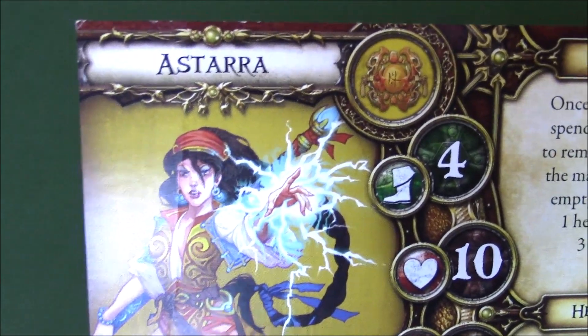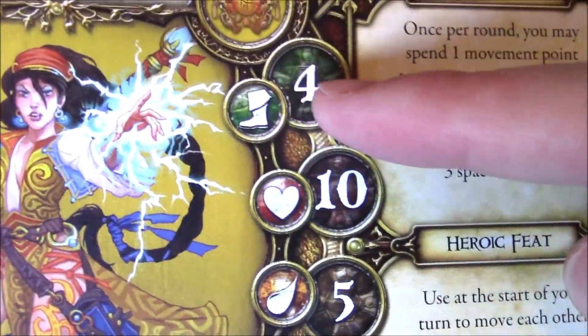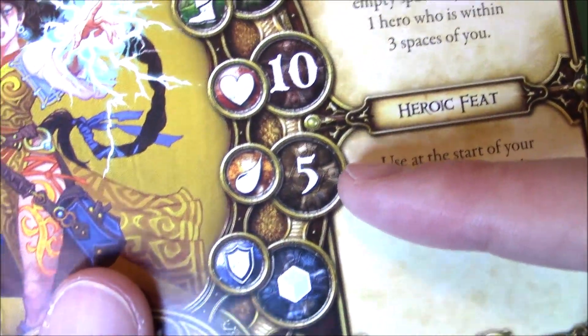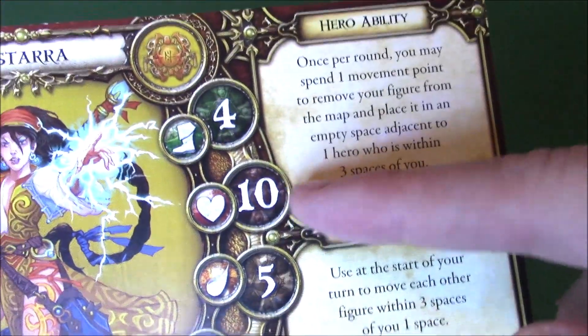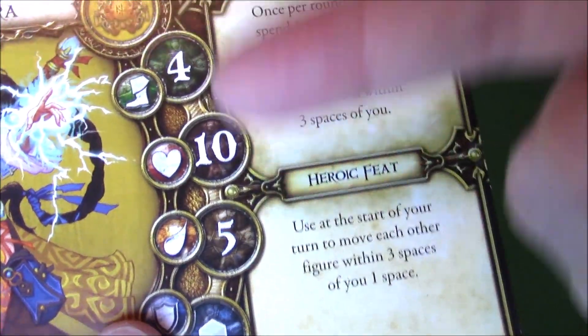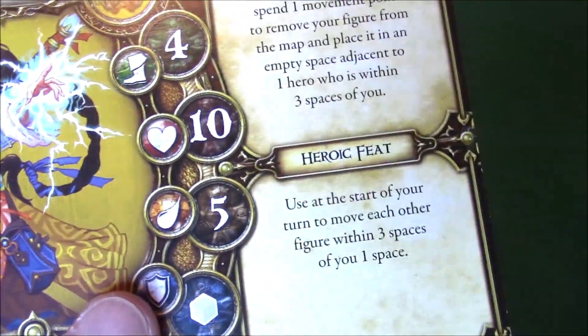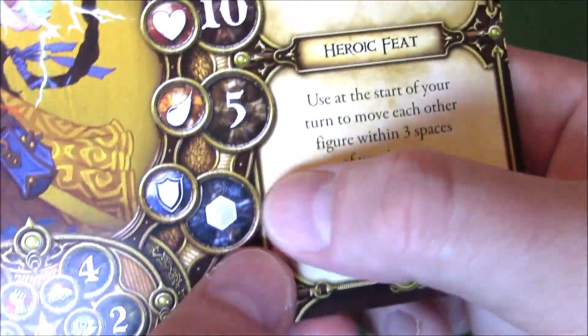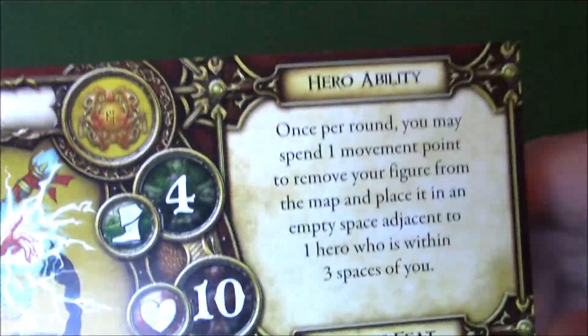Are you ready for my number one mage of all time? It is Astara. I wonder if anyone would have guessed Astara — I love her, she's so fun. Movement 4, 10 health, 5 stamina with a grey die. Stats: 1, 4, 4, 2. That's still pretty good for a mage — average movement, second best health for a mage since it's between 8 and 10, and absolutely phenomenal stamina.